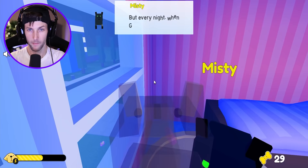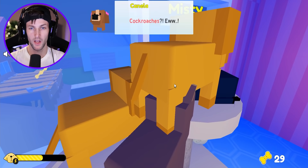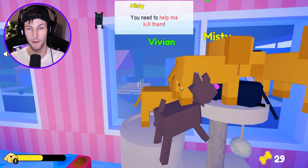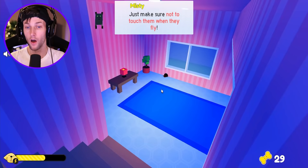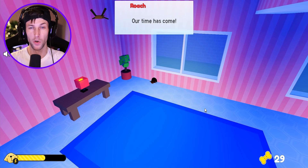Granny goes to sleep. What is Misty trying to plot? Misty explains that every night when Granny goes to sleep, the house gets infested by cockroaches. Eww! She says we need to help kill them all, but to make sure not to touch them when they fly. That rat hole we saw earlier — that's where the cockroaches come from!